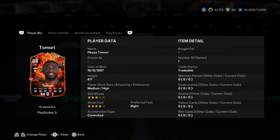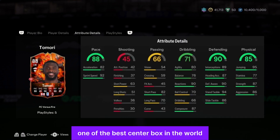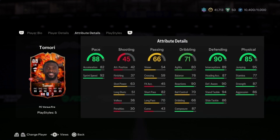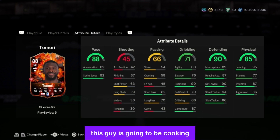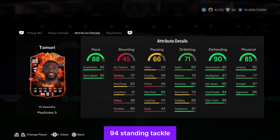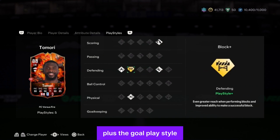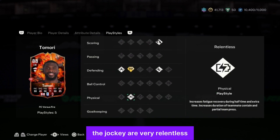Since he went to Milan, Tomori has been outstanding. This is one of the best center backs in the world. He has defending of 90, which is expected, 92 sprint speed — now I see why he's a million-coin card. He has 94 standing tackle, defensive awareness of 90, 95 jumping, 87 strength, 86 aggression, reactions of 90. A banging card. Five playstyles for a defender is crazy: power header, sliding tackle, block plus gold playstyle jockey, and relentless.